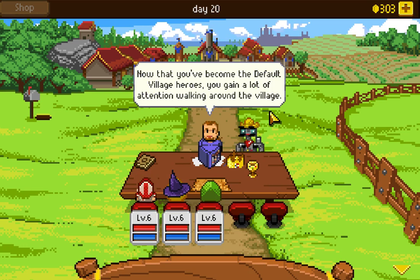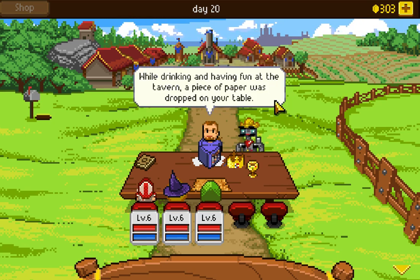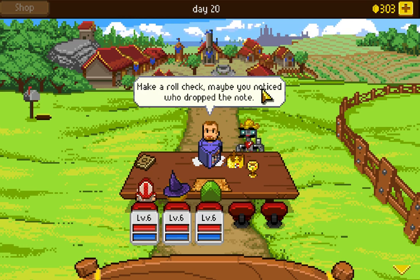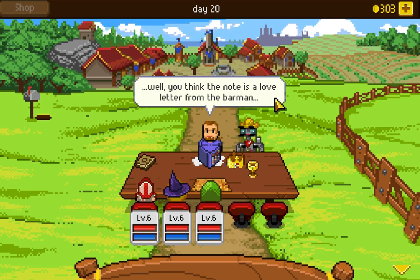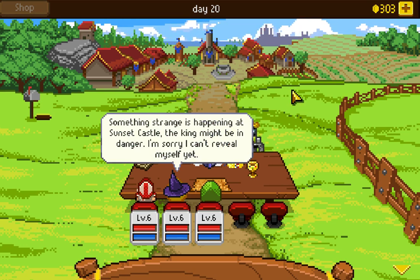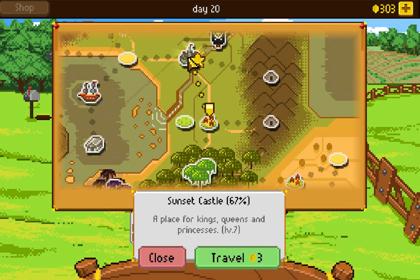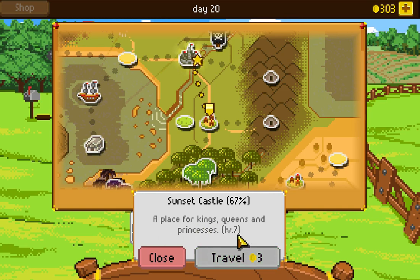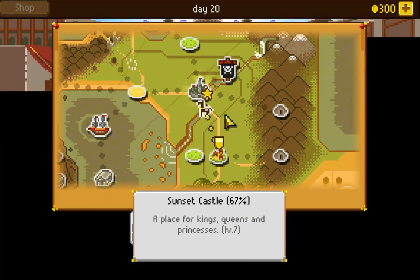Now that we've become the Default Village heroes, we gain a lot of attention. Random NPC: 'OMG, a hero among us! Hug.' While drinking at the tavern, a piece of paper was dropped on our table. Make a roll check to see who dropped the note. Rolled a 1 — we think the note is a love letter from the barman. We take the note: 'Something strange is happening at Sunset Castle. The king might be in danger. I can't reveal myself yet.' Let's go to the castle — I know a quest hook when I hear it.